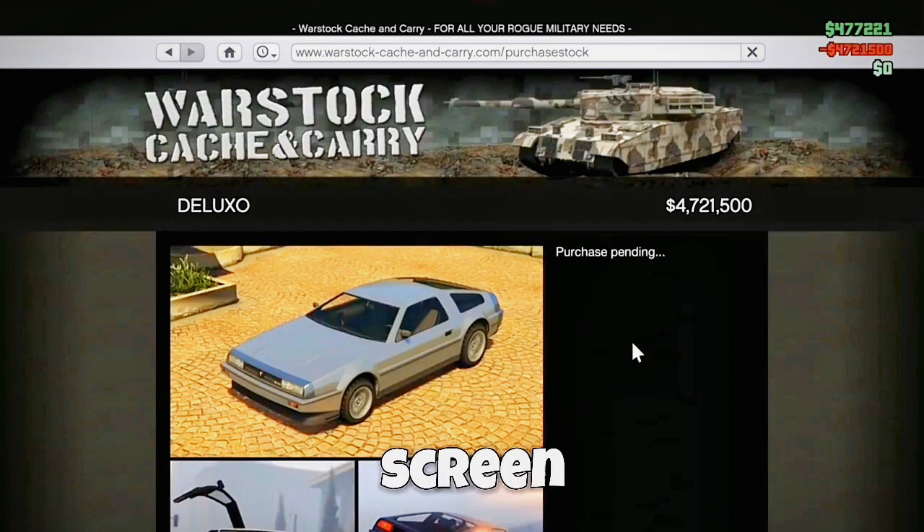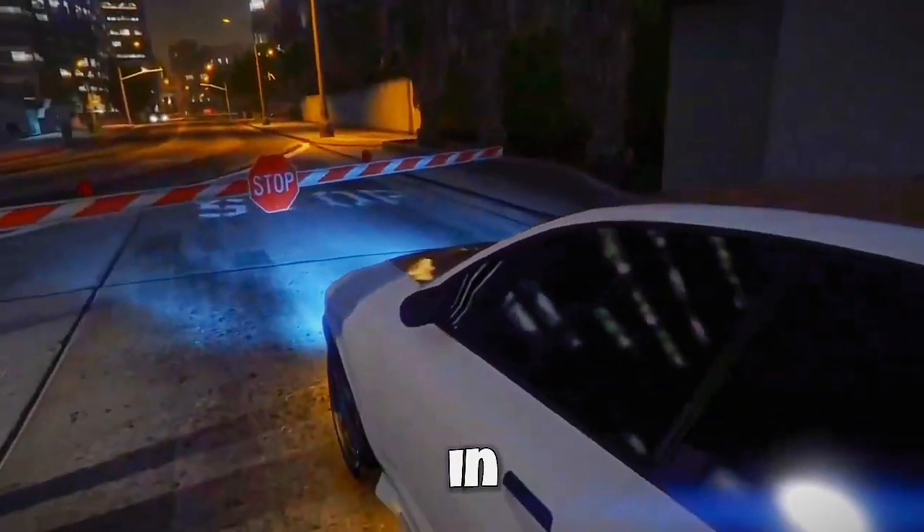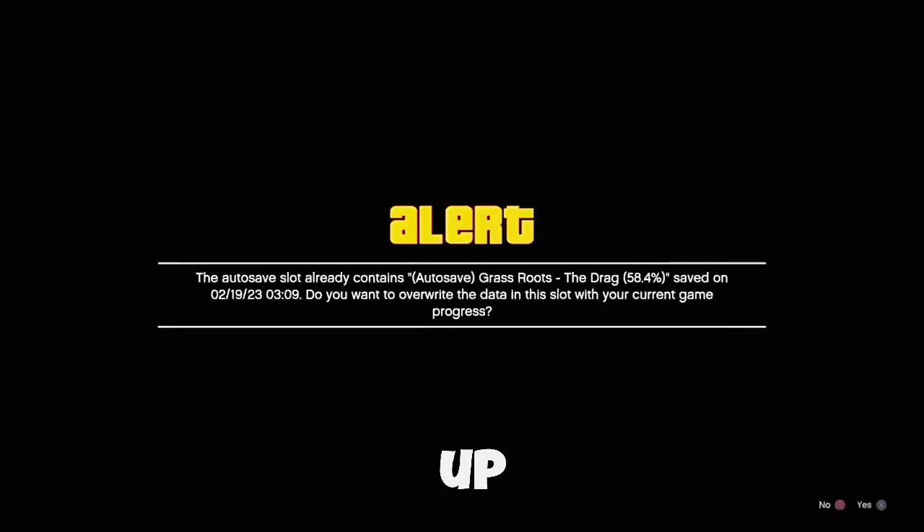While you're in the sold screen, don't wait too long. Turn your internet off and then back on. Make sure you accept this alert. Alright, so once you load in, you wanna go straight to director mode and accept both of the alerts that pop up.